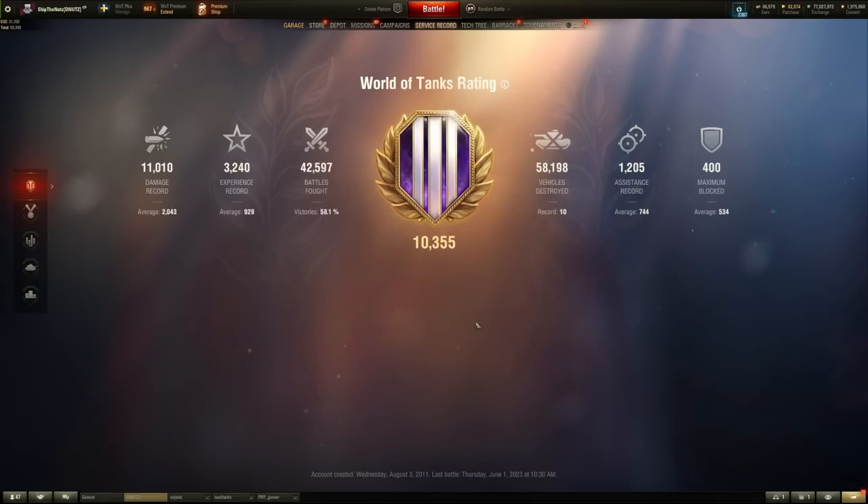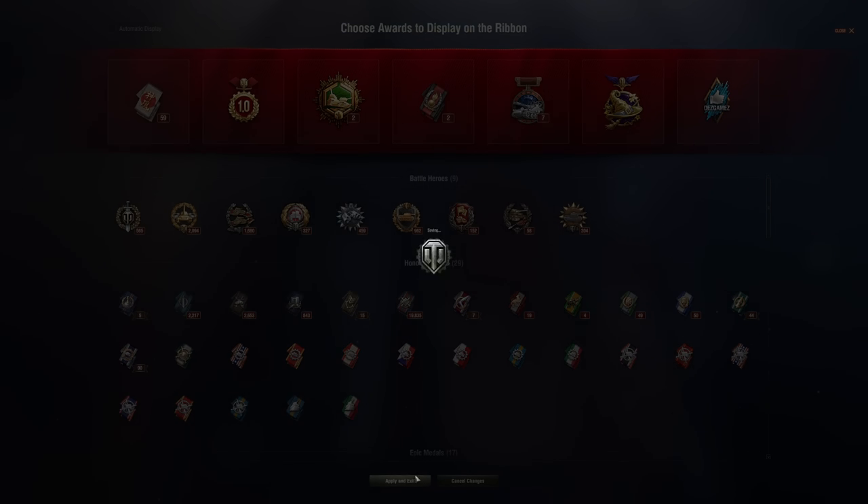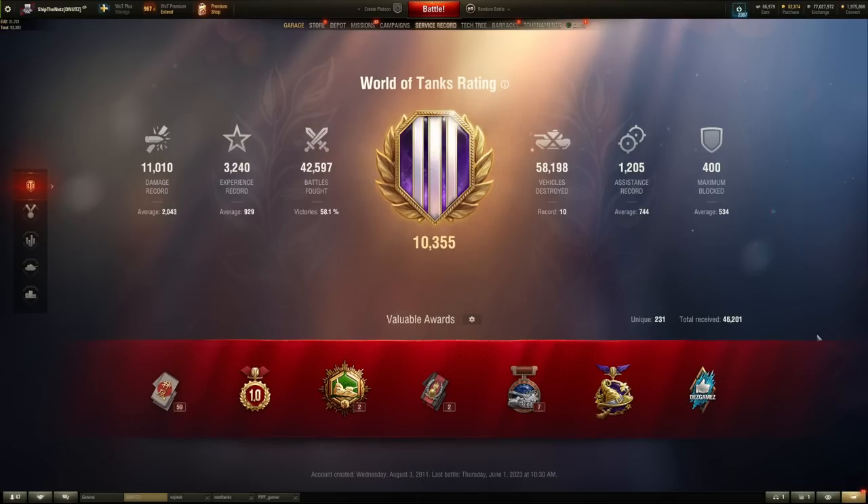You can also customise your front screen showcasing medals or achievements you want to show, like how many Bombardier medals you have received. I got mine in Foish 155 with old AG, by the way.